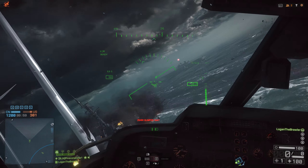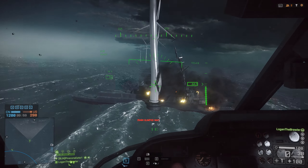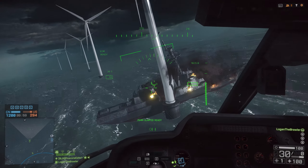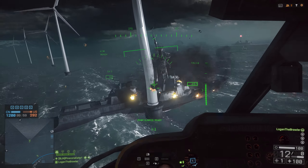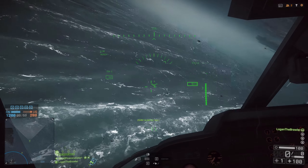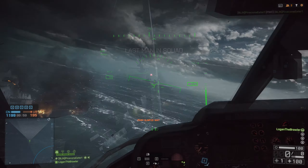Now to the sunny beaches of Parcel Storm. When you play this map you will notice the weather starts to change when there are about 400 tickets left for one team. When the storm hits, one of the windmills will catch on fire, and if you use weapons and vehicles to fire at the windmill and destroy it, this will make a battleship go straight for objective C and destroy the building at that location.